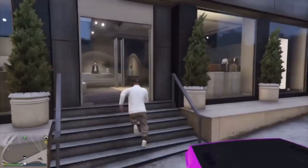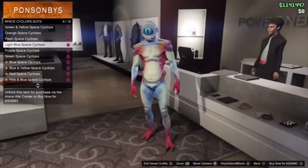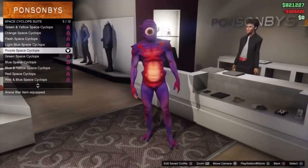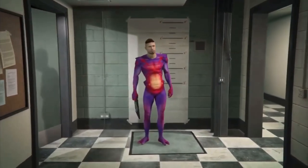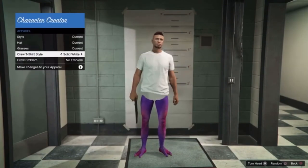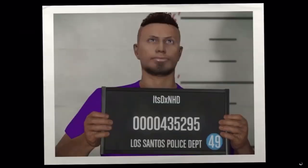Next up, I'm going to be showing you how you can get some cool modded alien pants. What you want to do first is go into the arena wall outfits, go down to space cyclops, and select any outfit that you like. Then you want to go into the interaction menu, go to style and change appearance. This will cost you 100k. Once you've loaded onto this menu, you want to go to apparel and change your crew t-shirt style.